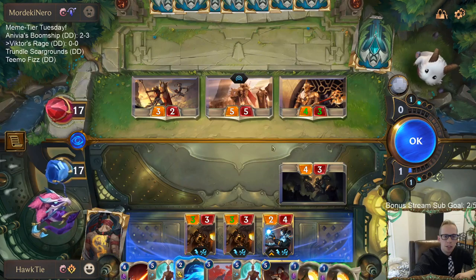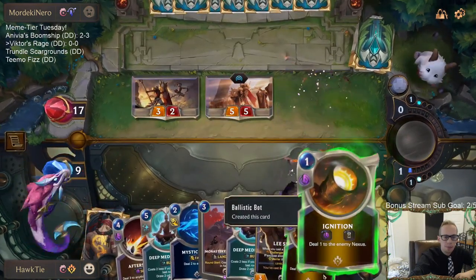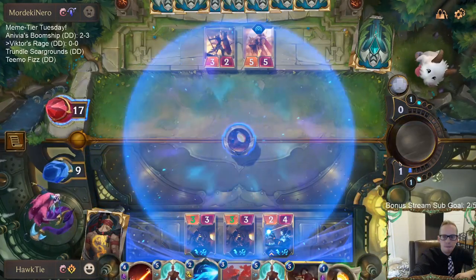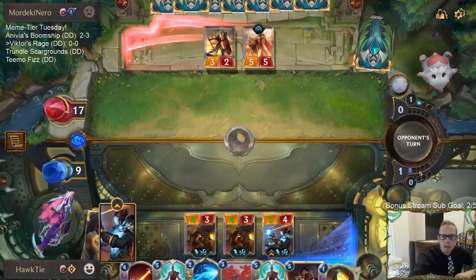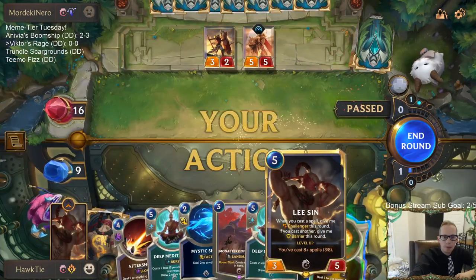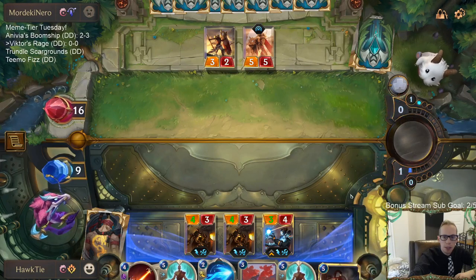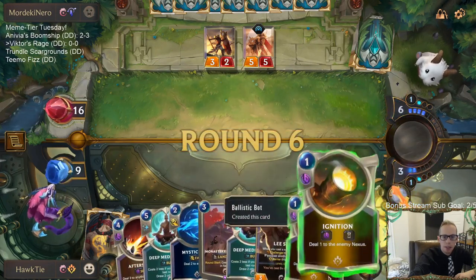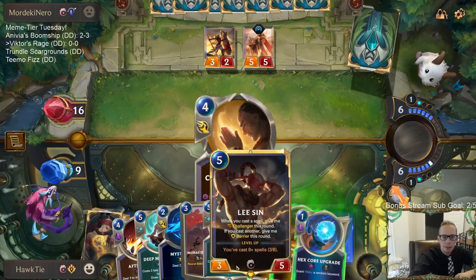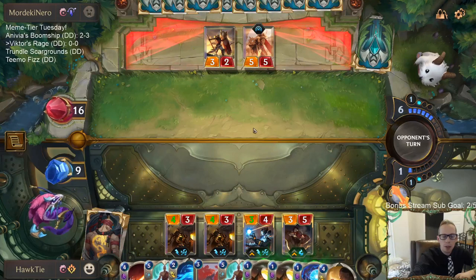I kind of want to Mystic Shot the Solari Shield Bear, but instead I'll cast the Ignitions. Actually, I'll cast just one Ignition and keep the spell mana for next turn, then play Lee Sin and double Ignition. Or I guess probably Hex Core Upgrade it and Ignition.